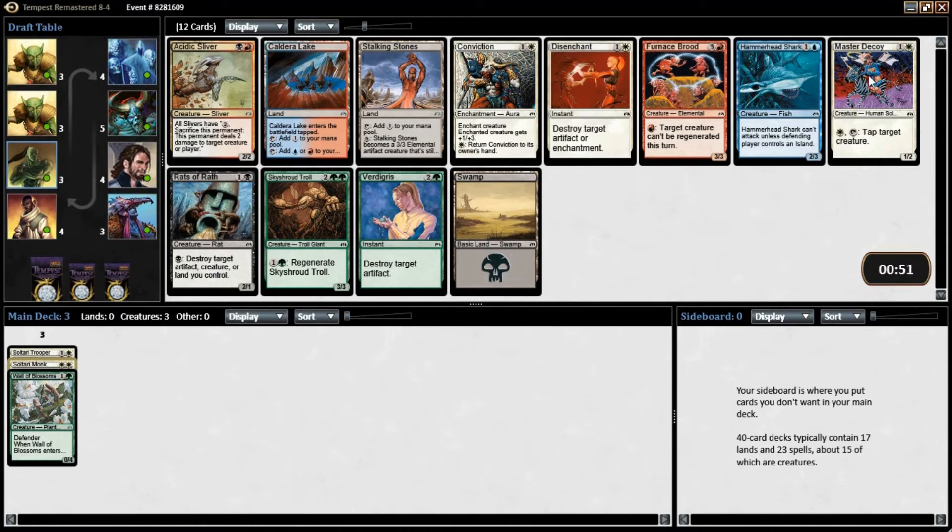Master Decoy is very good as well. I think that's probably the pick here. Let's just see what else is in here. Stocking Stones isn't the worst thing in the world, but it's very expensive to make into a Manland. Master Decoy is definitely the pick here.